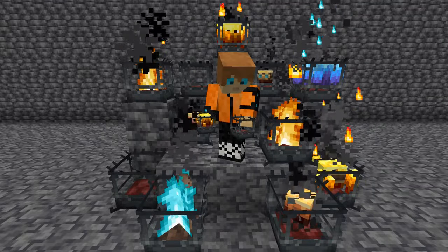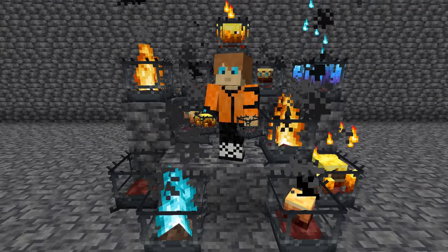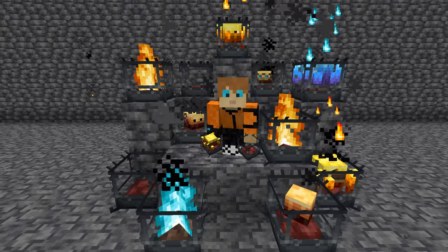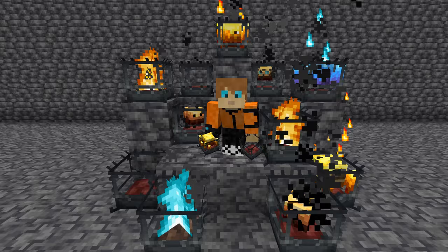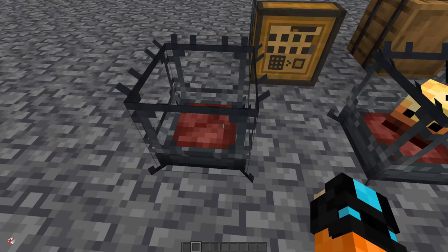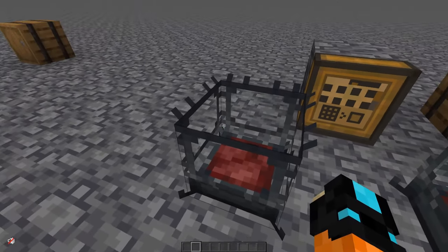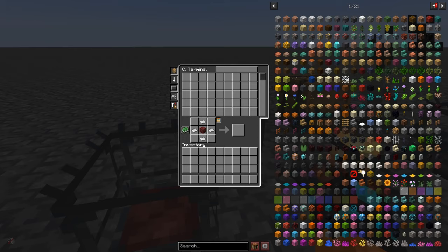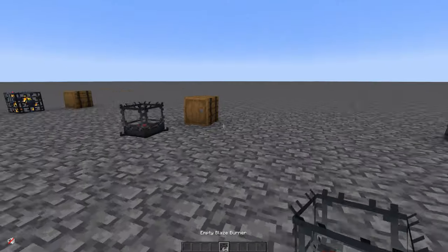In this tutorial we are going to learn all about these amazing blaze burners and some of their secrets, because there's probably a bunch of things you didn't know about them. First of all, this is the starter blaze burner shape — four iron sheets surrounding a netherrack. Not too bad at all.